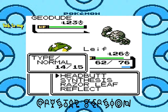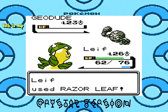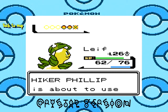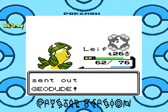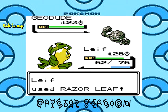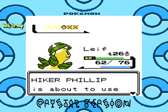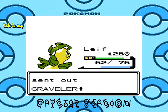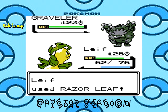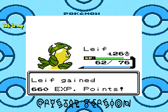Leaf is out front because hikers usually have Rock types. Geodude is taken down. I remember this guy — he has another Geodude and its evolved form Graveler. That's not going to make a difference at all, because Razor Leaf can take these things down no problem. There was a Graveler in Rock Tunnel in the first generation that scared or traumatized me, but oh well.